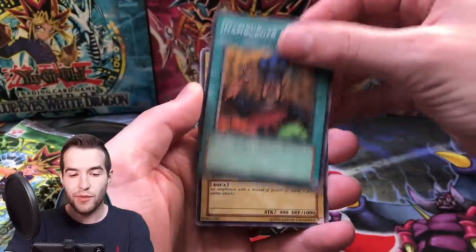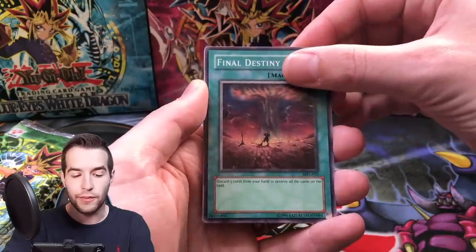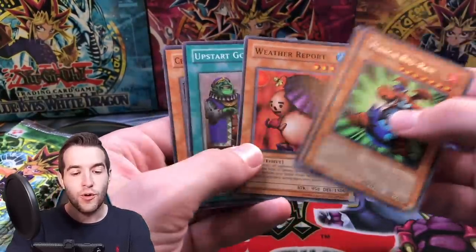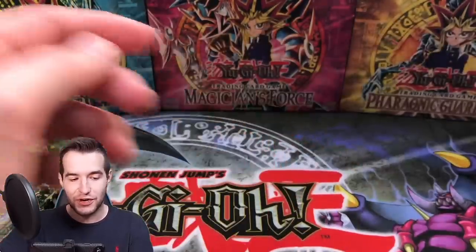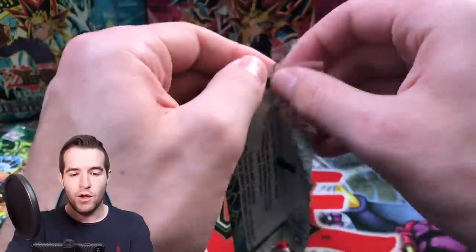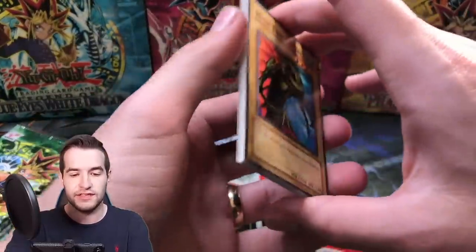Pack ten: Hamburger Recipe, Psychic Kappa, Griggle, Final Destiny, Mango Rye, Spear Cretan, Weather Report, Upstart Goblin, and another Upstart Goblin - that's a good one. I think I miscounted - we still have five packs left. Only one foil out of these 15 so far, so we need to get something good.